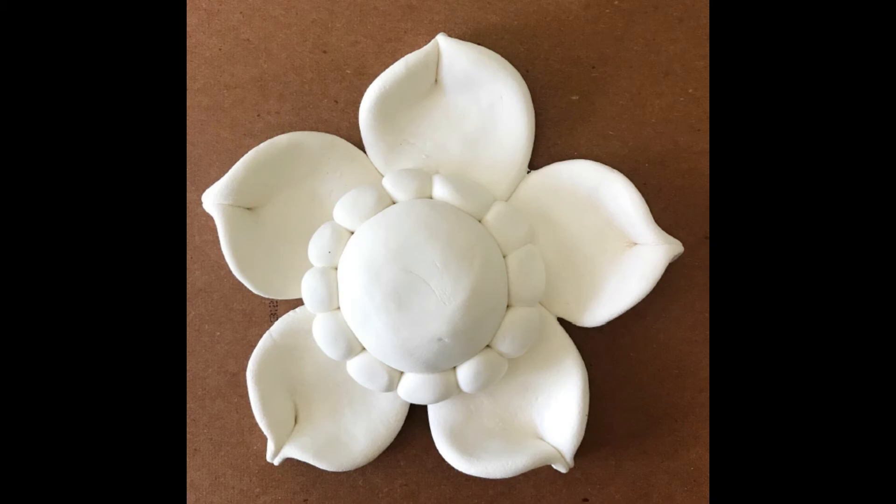For the most part you're done — set this aside to air dry somewhere safe, away from pets or rambunctious siblings, until Friday when we move on to the next step. If a petal falls off after it dries, that's totally okay — just reattach it with white glue or a hot glue gun. To avoid that, make sure you've really rubbed the petals into the back of the center of the flower so they're well attached.